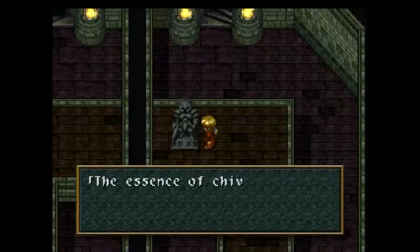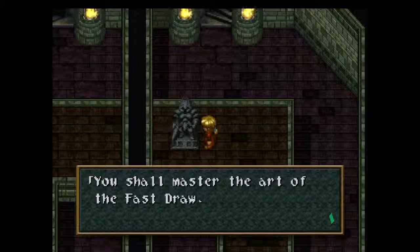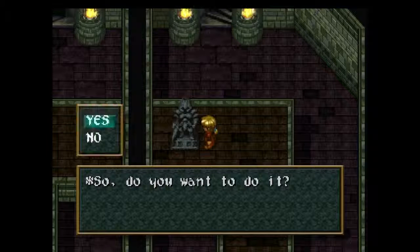Now that's out of the way, talk to the statue. 'The essence of Shibori is the ultimate challenge for a swordsman. You shall master the art of the fast draw.' This is not a challenge, trust me. You'll see once you get into the battle. Don't worry about even having to heal at all — just continually use your AOE attack to hit the entire group, and you're golden.